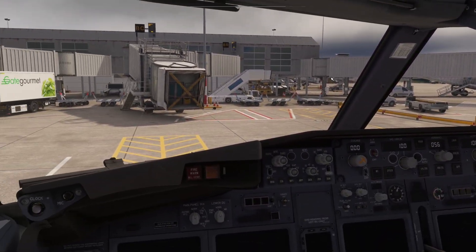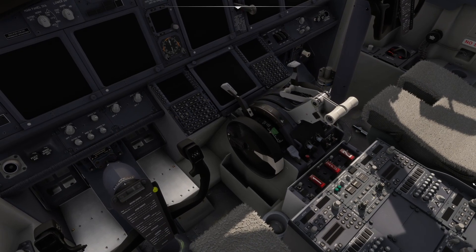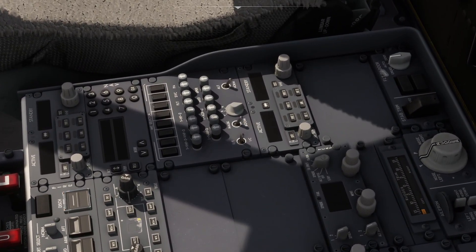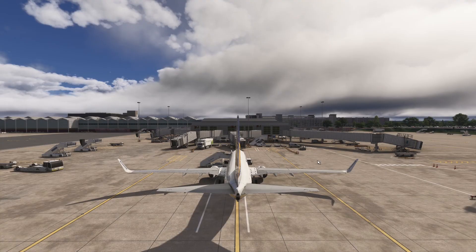You are now ready to fly - everything will work other than the TCAS. If you're flying on VATSIM, manually select Mode Charlie and set your TCAS to TA only - not TA/RA. You'll still see surrounding traffic but you won't get any alerts.